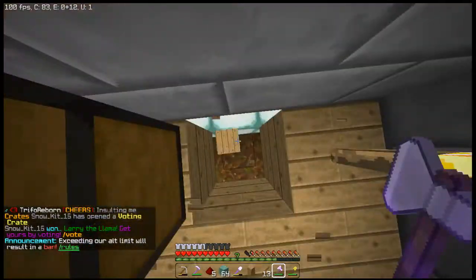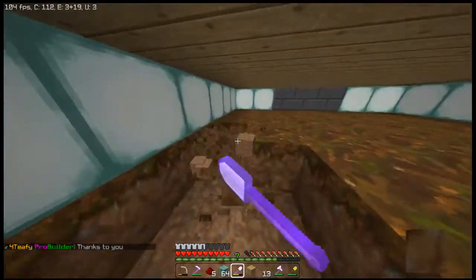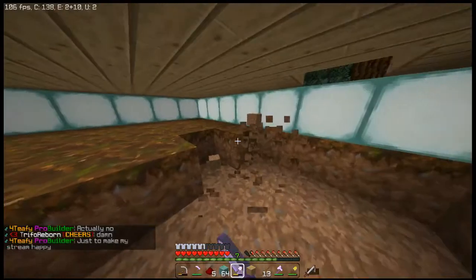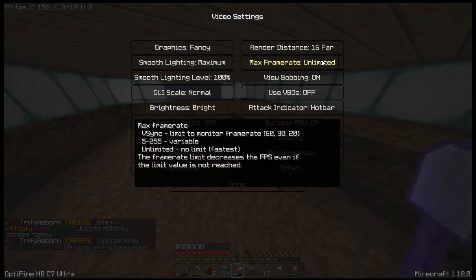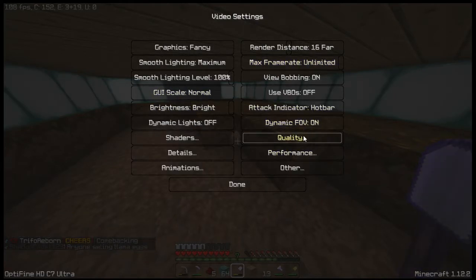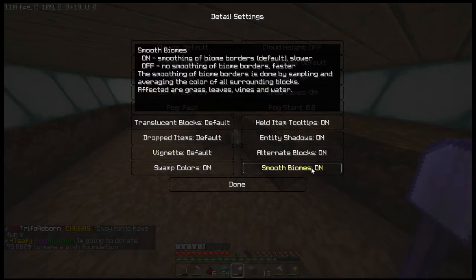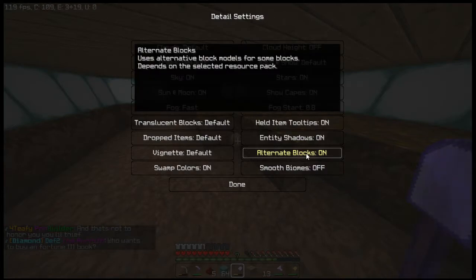Let's get a nice basement going. We have an underside of the house I started working on. It's already pre-lit and everything, so that's going to work out pretty nice. My FPS is taking a big hit right now. Let me check my settings — max frame rate, FOV, fancy max details, smooth biome. Let me turn some of those off. I think I might have just broken my game trying to fix my FPS.